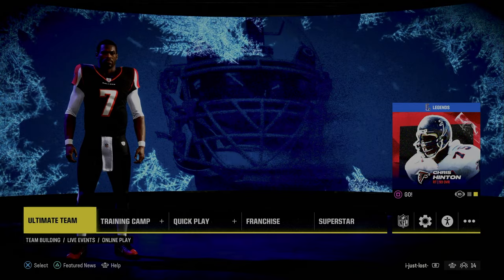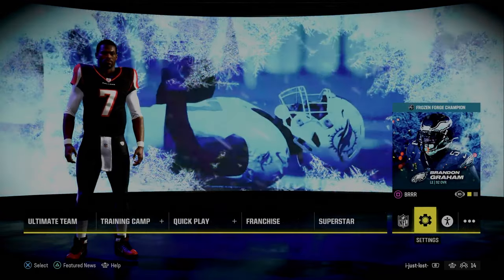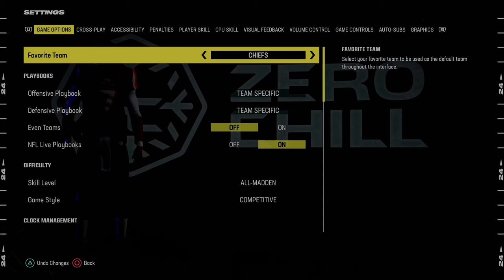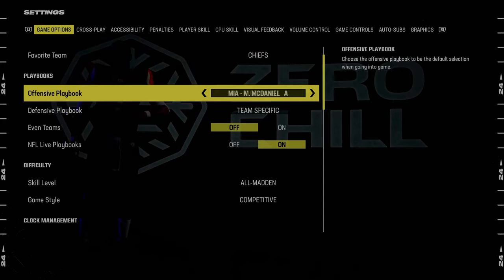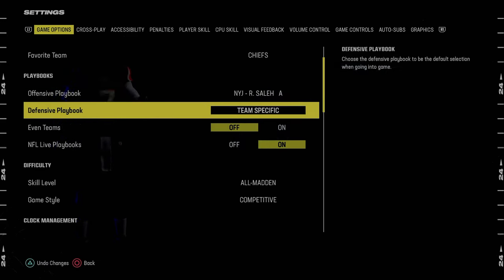Before we get into game, we're going to be going through our settings. In the main menu, just tab over here to settings. We want to talk a little bit about free form and do something a little bit different. The playbook we're going to be taking a look at today is going to be the New York Jets defensive playbook.